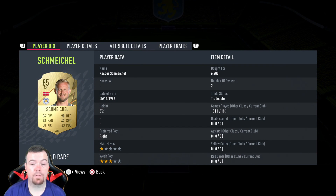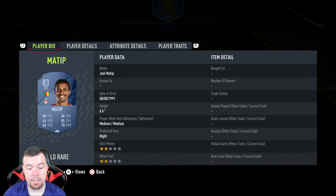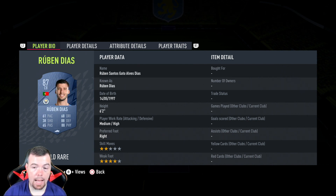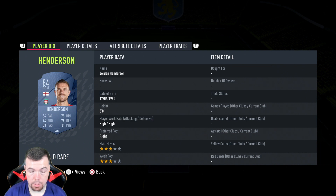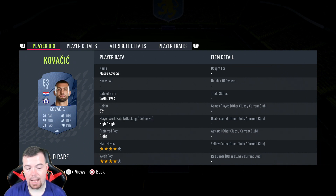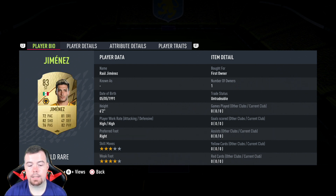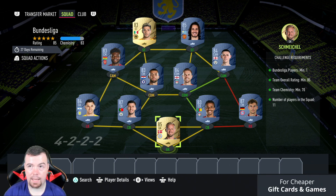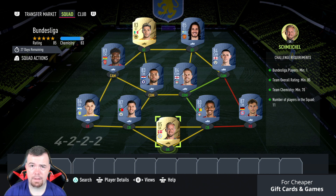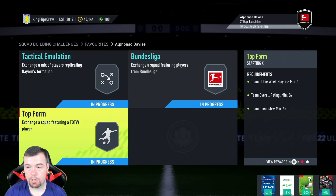Starting with Schmeichel at 6.5k — as I said, you could also use Trapp, Muller, or swap things around. Goretzka is 18.5k. The cheapest option is around 83-rated at 1k. Ruben Dias is 18k, Martinez is 2.9k as the cheapest 84-rated in the Premier League. Henderson is 3.3k, Covetous is 850, Philippe is 3.1k, another player at 900 coins, Cavani at 6.6k, and Jimenez at 900 coins. Total comes to 62.55k — shouldn't go above 65k. Less than 60k is possible with bids and snipes. Reward is a Prime Electrum Players Pack — a 25k pack, which is decent.